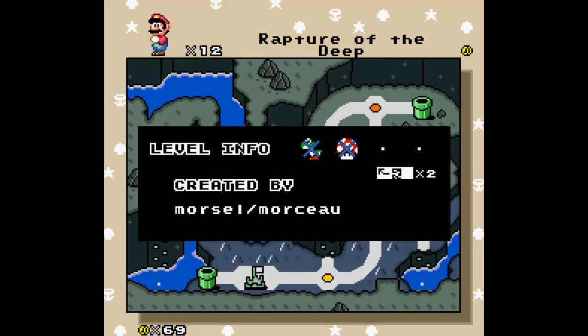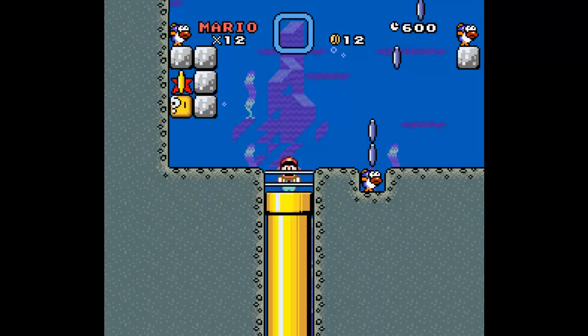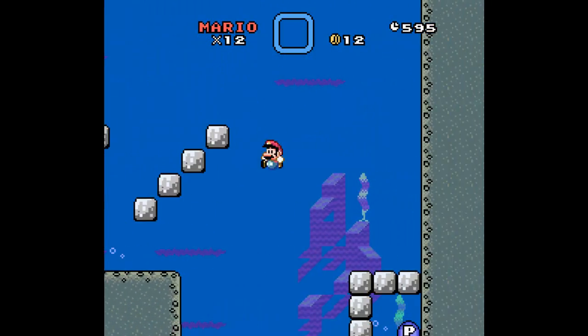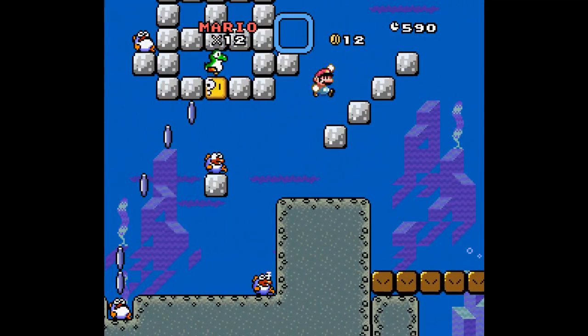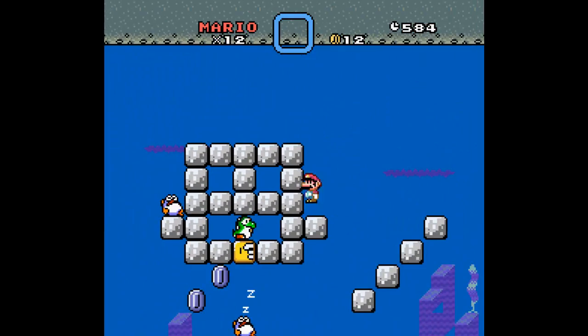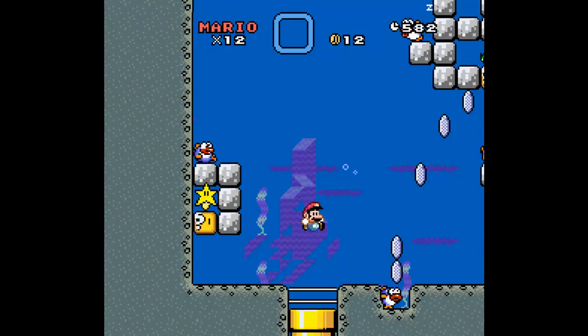And then there was Rapture of the Deep, which I didn't get the Dragon Coins for. What you need to do is start at the midway point, and hold up as you go out of the pipe from the midway entrance, and then you get this little puzzle. I was scratching my head on it, thinking how the hell am I gonna figure this out — but I did. This has to be one of the weirdest puzzles I've seen in a long time.